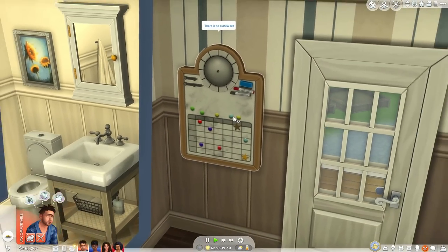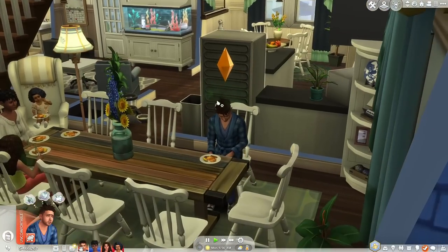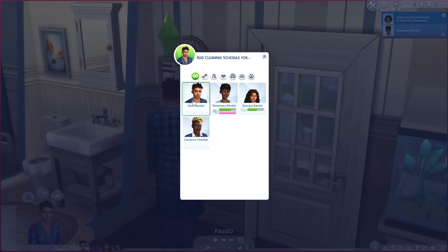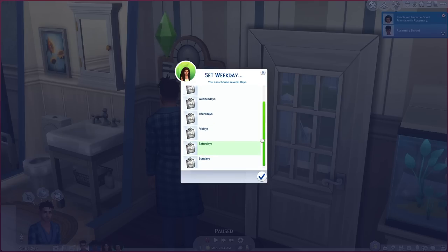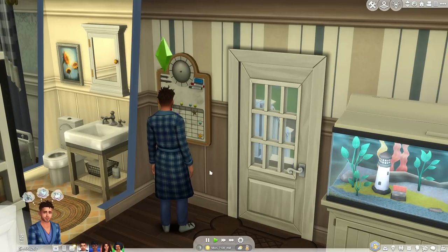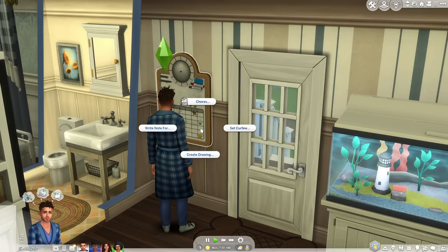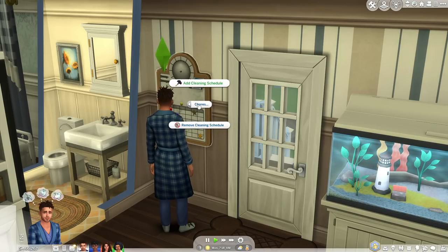The next mod is the Chores mod by Little Miss Sam. In Sims 4 Parenthood there's a bulletin board where you can write notes, create drawings, and set curfew — with this mod you can add a cleaning schedule for your kids. You can add a schedule for anyone; I'll give Georgia chores on Mondays and Saturdays, say three to four o'clock. If there's anything that needs to be done — like trash taken out or dishes washed — your sim will go ahead and do it around that time.